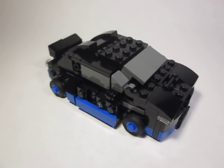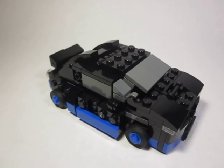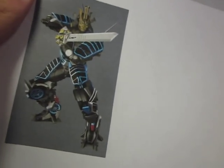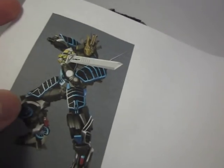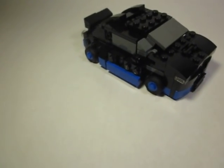Drift has some unrealistic parts forming everywhere — like in the CGI, all four wheels end up on his legs, which is kind of impossible to do. He has basically no backpack in the CGI design.